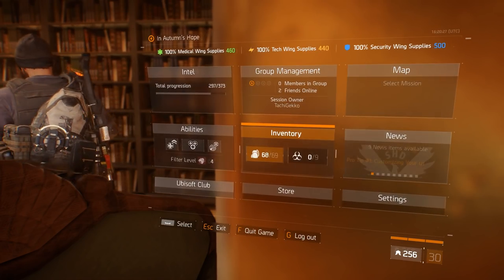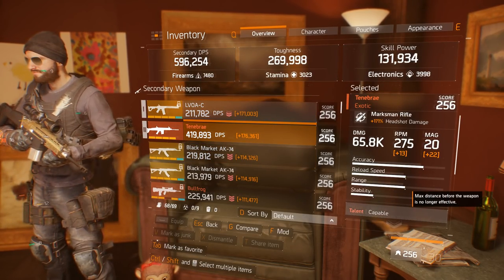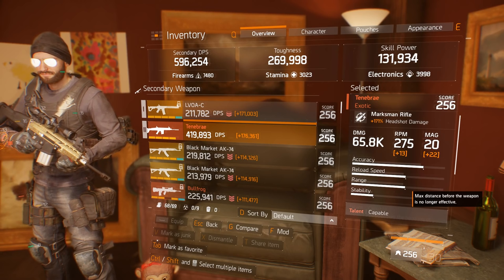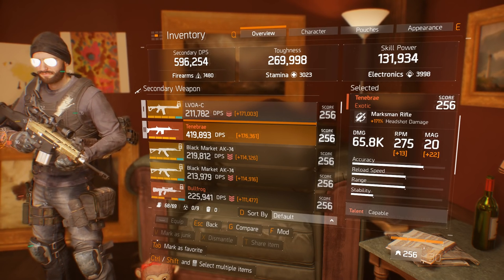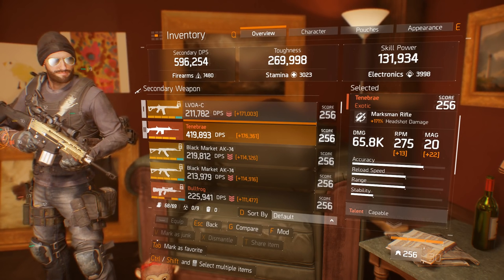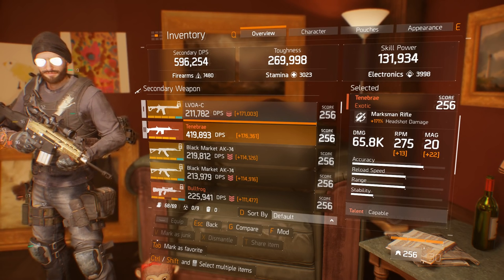Let's check out that headshot damage. A little bit more about this particular Tenebre I got in my last drop — as I said, it has 171 headshot damage. Base damage on this rifle is 65.8K, RPM 275, and I got plus 13 with my extended mag. I also got an additional 22 bullets with the extended mag, so it runs 42 bullets per mag.